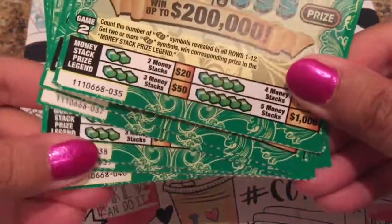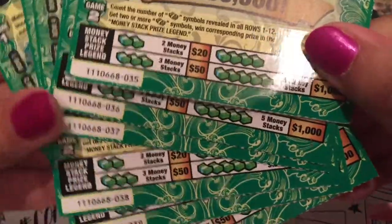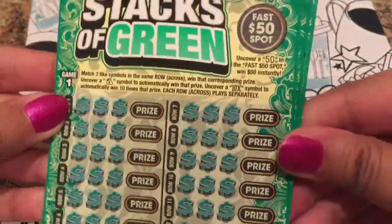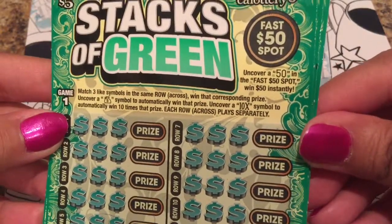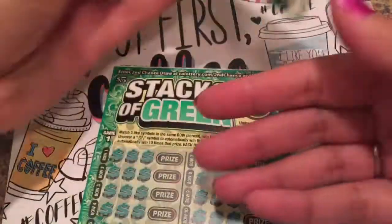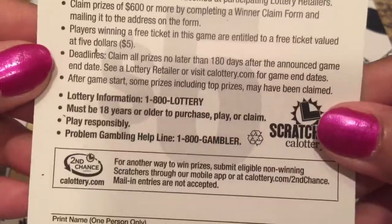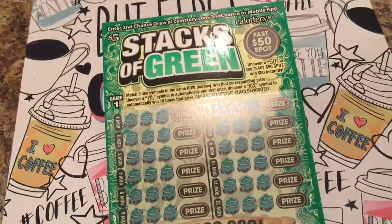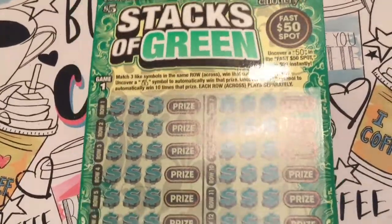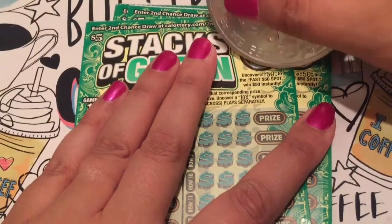We got ticket number 35 all the way down to ticket 40, so let's get started. Super excited about these — they're brand new and I haven't played them yet. We also have a fast 25 spot and a fast 50 spot — win 50 bucks instantly! The odds on these are one in 3.75. Let's do it, let's get started. Let's zoom in a bit so y'all can see. We got fast 25, fast 50 spot.